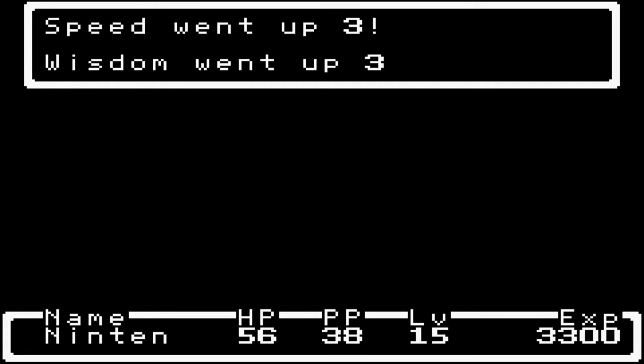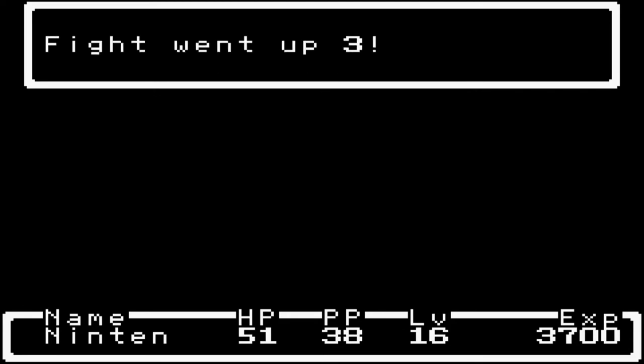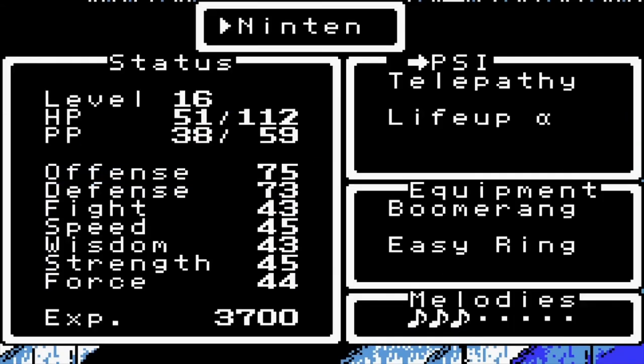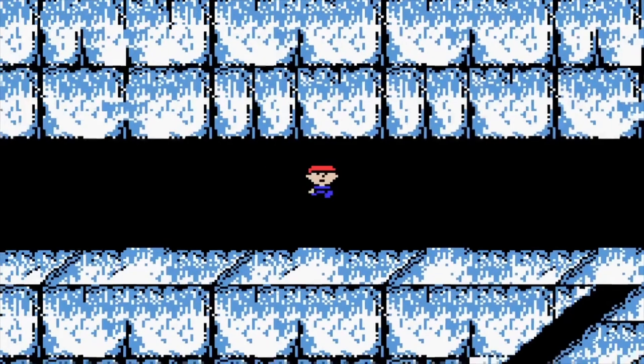We hit level 15: Speed 3, Wisdom 3, Strength 2, Force 3, Max HP 4, Max PP 6. And we leveled up again after one fight — level 16: Speed 3, Wisdom 2, Strength 3, Force 3, Max HP 7, Max PP 2. We learned a new PSI in battle: Healing Beta. I think that cures poison. So now that antidote was completely useless.